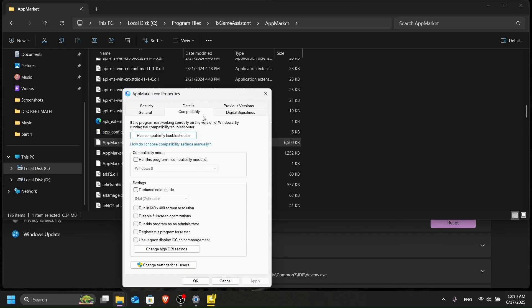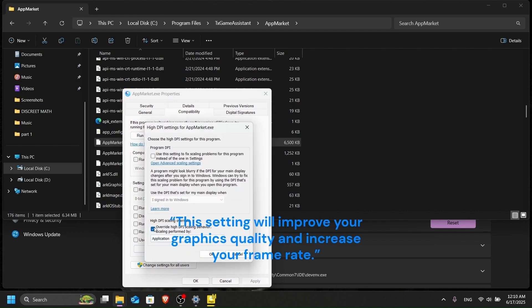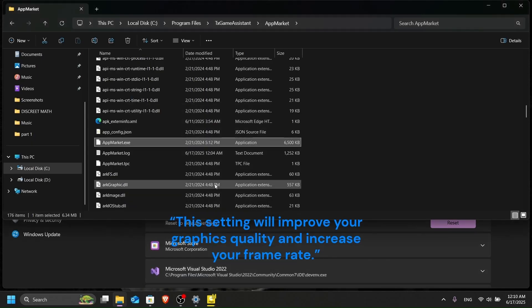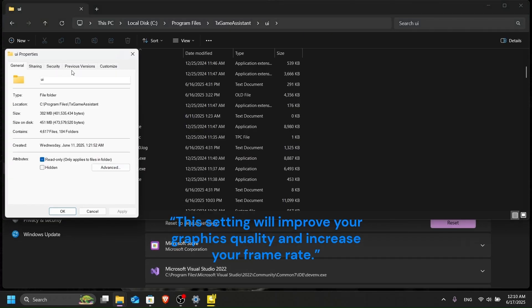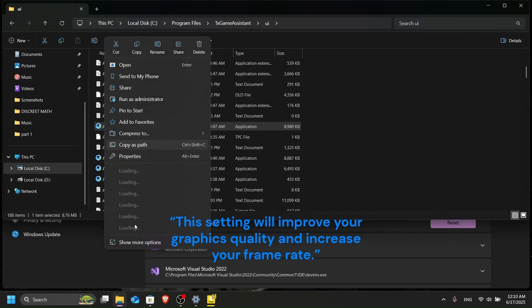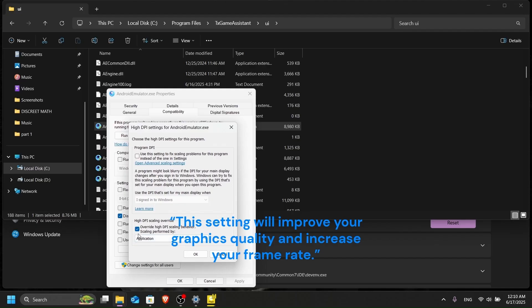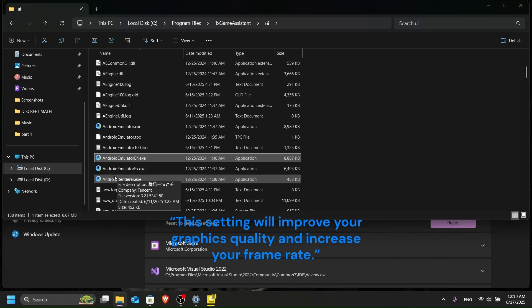In Properties, go to the Compatibility tab, click 'Change high DPI settings', tick the override option and set it to Application, then click OK. Next, go to the UI folder, find AndroidEmulator.exe, open its Properties, go to Compatibility, click 'Change high DPI settings', and do the same — set it to Application. Do the same for AndroidEmulatorEl and AndroidEmulatorEx2 as well.